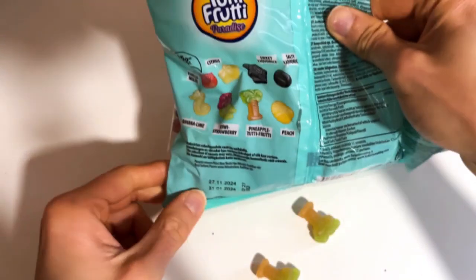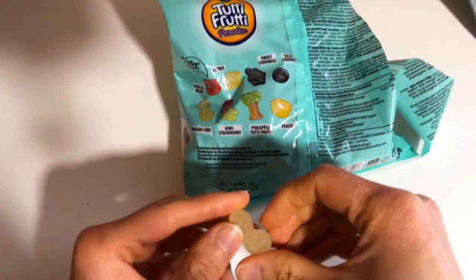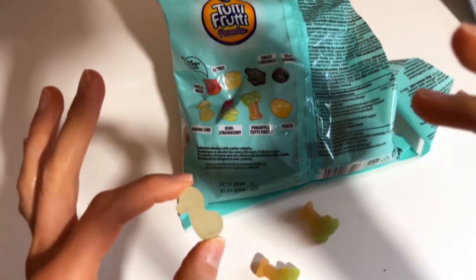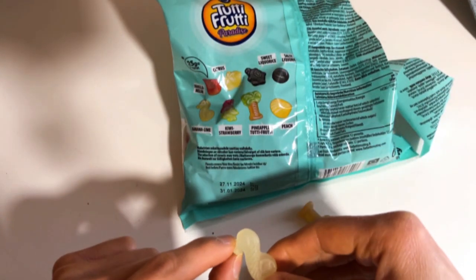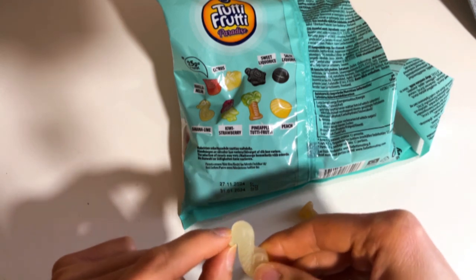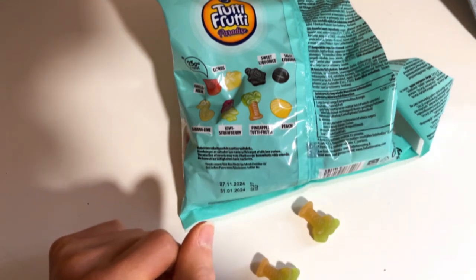Then we have to check out the Banana Lime — these are sea horse shaped. And yeah, definitely one of the better ones here.